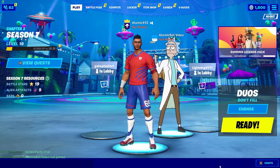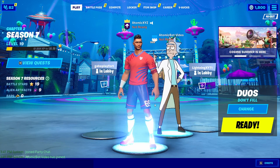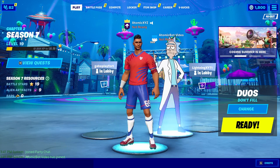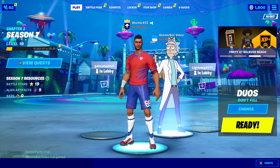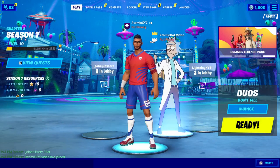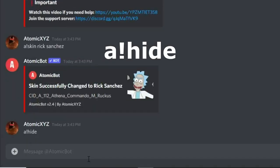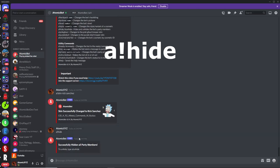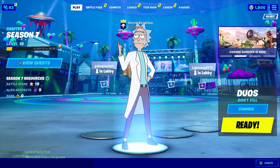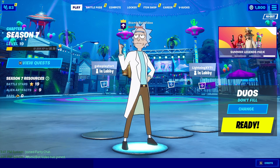Another useful command is hiding the bot. This is going to hide you from the party so it looks like you are the bot — really useful for TikToks, YouTube videos, and trolling people. Click on the bot, click manage, and promote it. Once the bot is the party leader, type in !hide, and that will hide all the other party members so you can only see the lobbybot in your party.